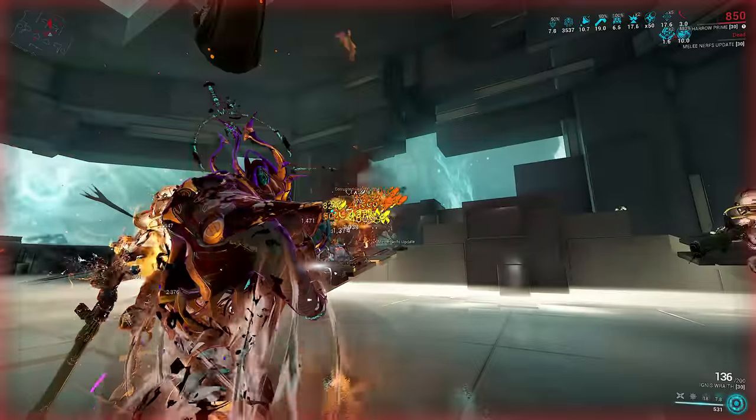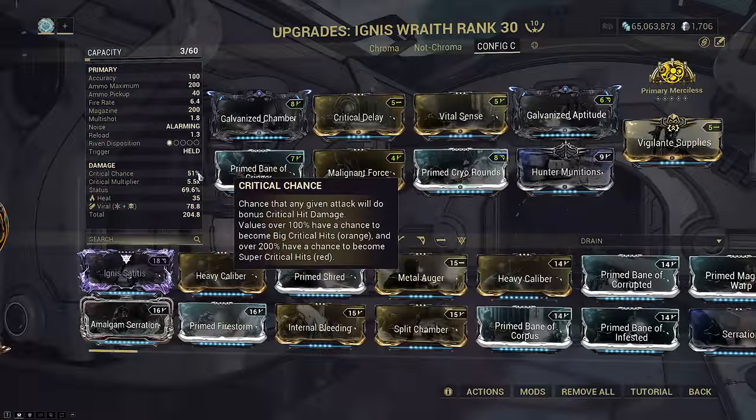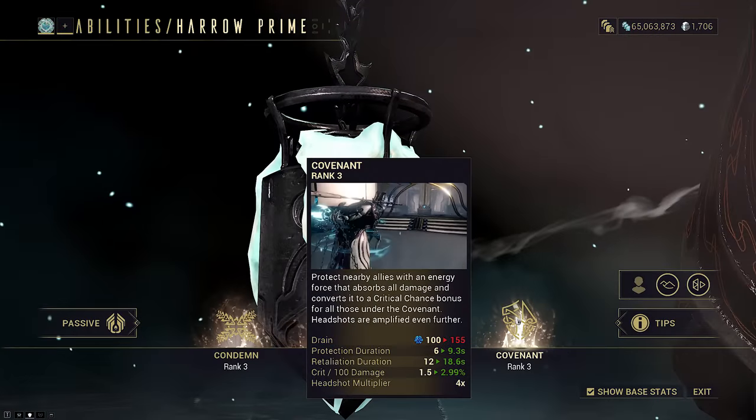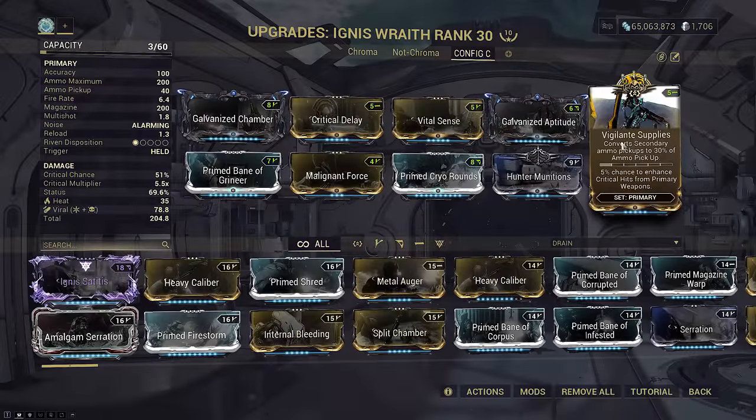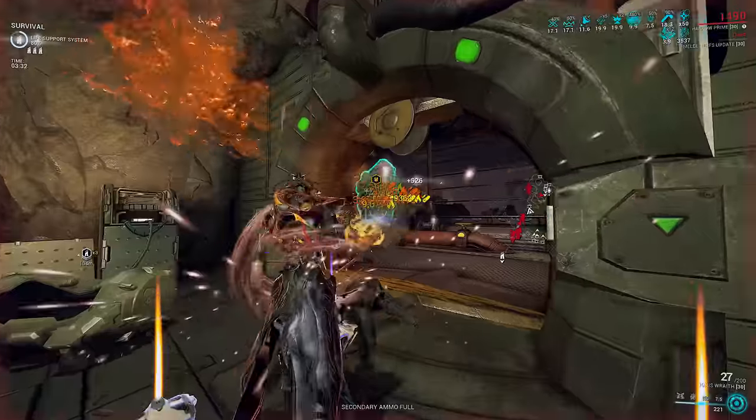Covenant adds a flat 200% crit on headshots. On Avenger, for mixed yellows and oranges. Vigilante Supplies for a crit bump, as well as ammo conversion, since Ignis chews through it.